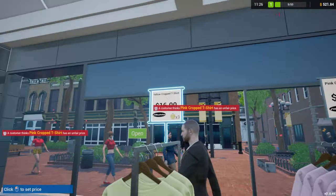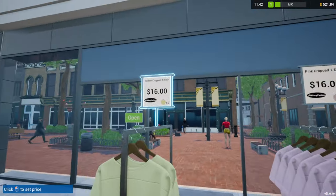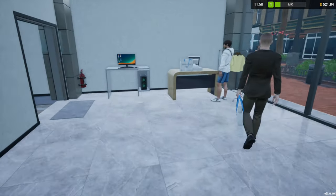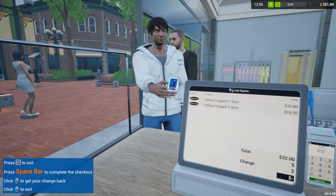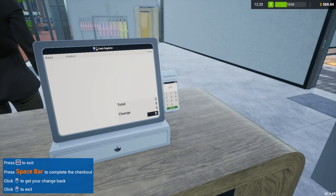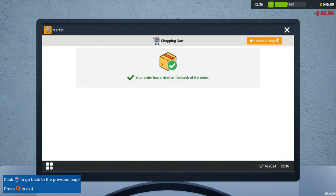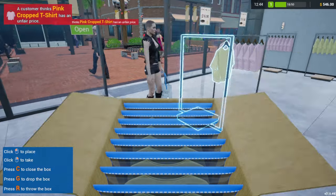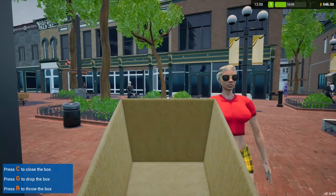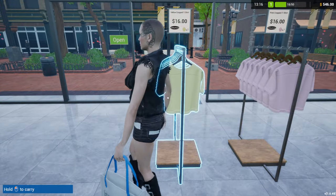These are flying off the shelves! $16 has an unfair price? The pink one — you think so? The cost is $3 and the cost for this one is also $3. Man, you're tripping, bro. Card — yes, I love this. This makes it so much easier for us. Thank you so much. I'm going to go ahead and order another yellow. A customer thinks it's too expensive — go somewhere else if you don't have the money, sir. Only one complaint so far.